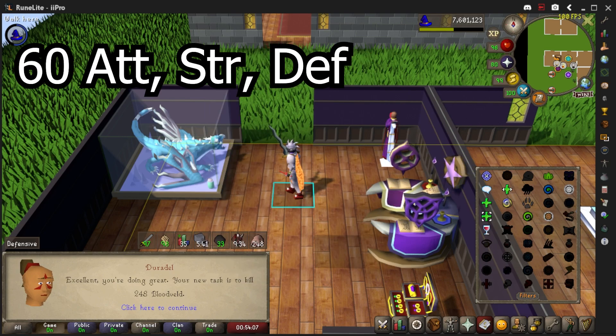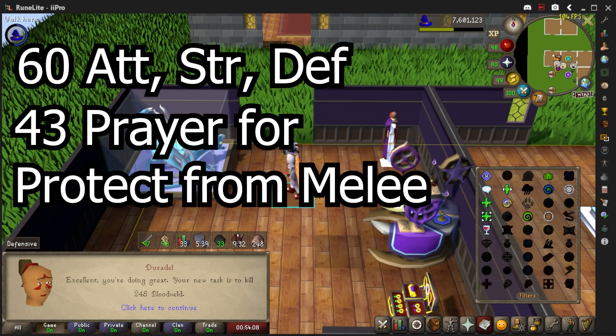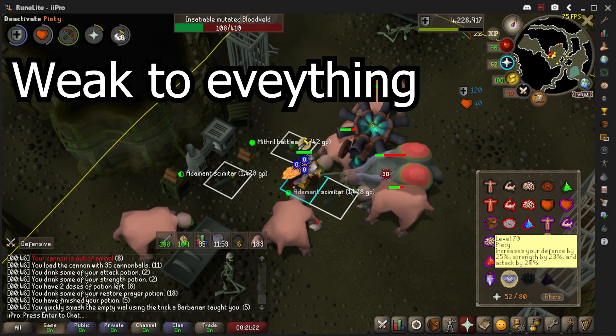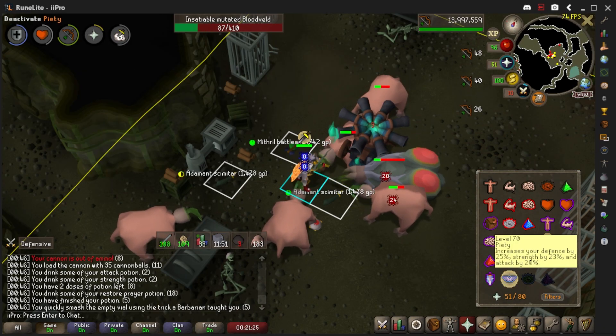You're going to want 60 in your combat stats and 43 Prayer to Protect from Melee. They are weak to everything so just use whatever skill you want to train.